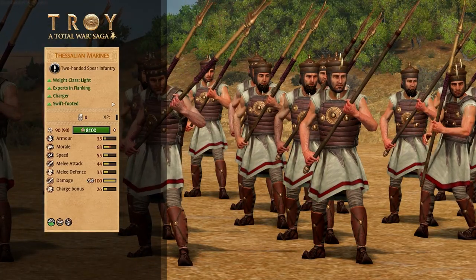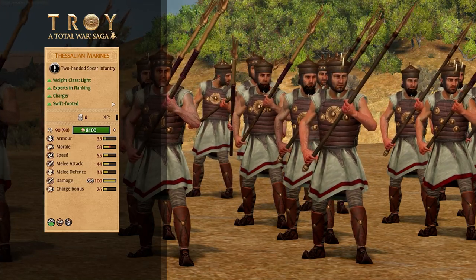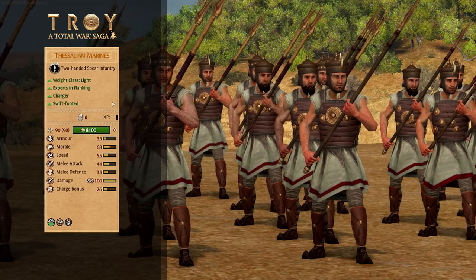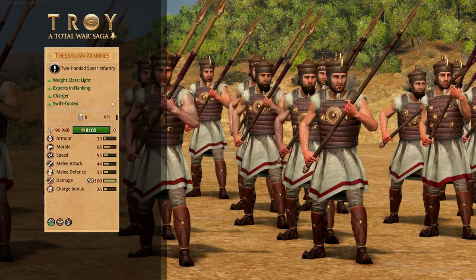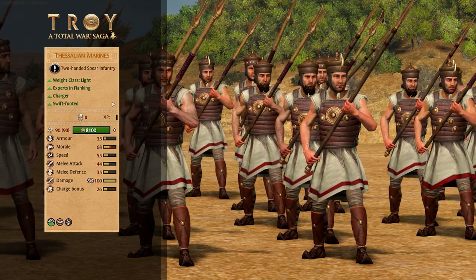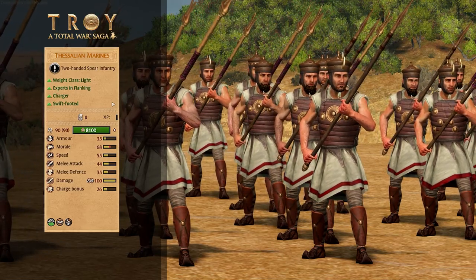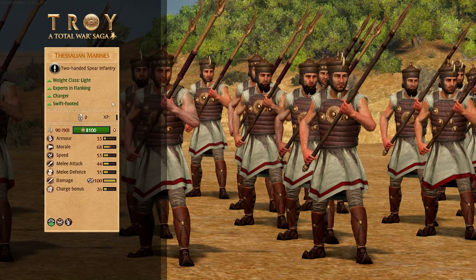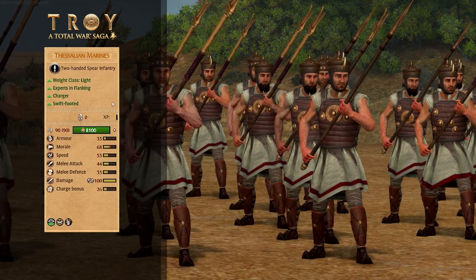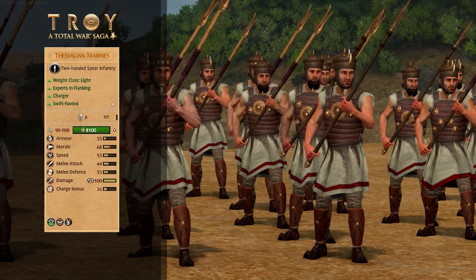On to Thessalian Marines, a two-handed spear infantry who are a charger, which means they're best at charging in and then pulling away — cycle charging basically, rather than staying in prolonged combat. They don't have a ton of armor or melee defense, so that constant charging is really going to help them out. They have fairly decent weapon damage and a bonus versus large. They also have Stalk, so they are invisible until they get close — perfect for flanking, especially as they have the Flanking Attack Improved ability which increases the bonus effects they get when attacking units in the side or back. So a nice sneaky flanking unit with anti-large options.